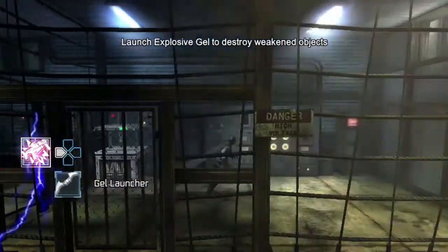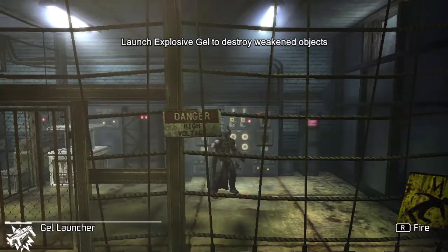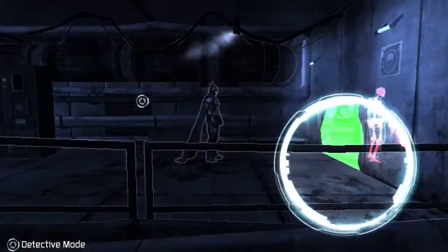You'll soon acquire the gel launcher, which acts like the explosive gel foam from the previous Arkham games. However, this gadget allows gel pods to be shot from a distance.